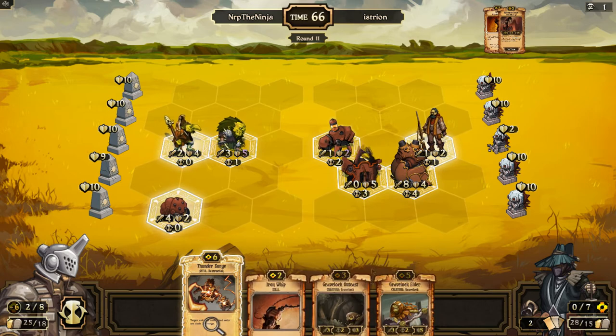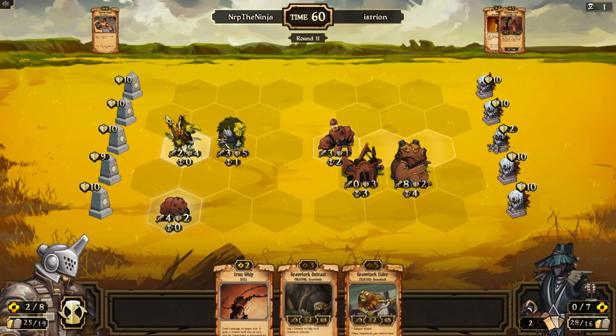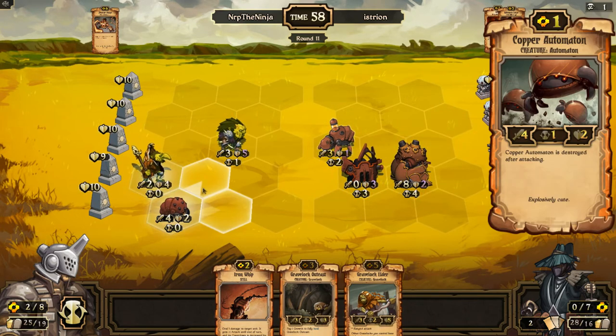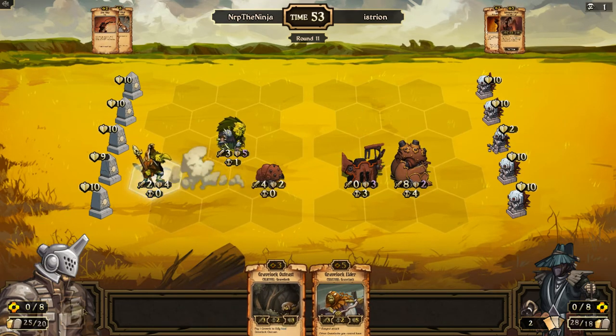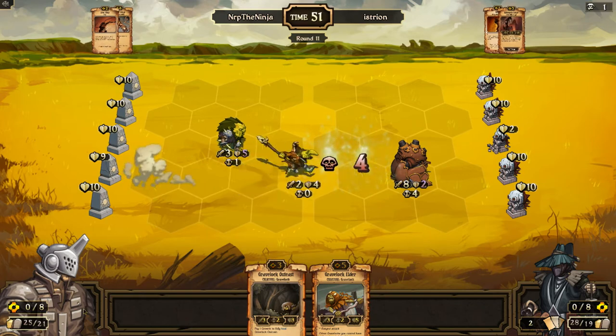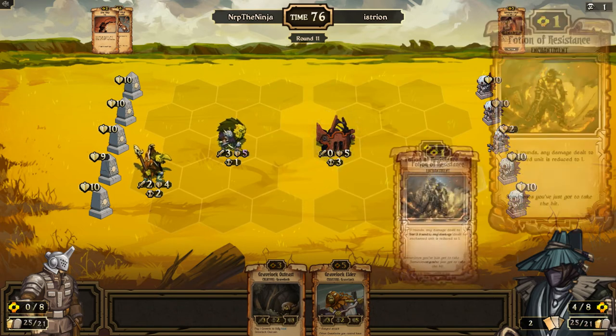Elder Outcast is very good, so I'll do the Thunder Surge - that takes them out. And you have extra attack anyway so I'll just take you out now. Kaboom! That's a board clear. Next turn I can follow up with an Elder Outcast. That was a very good Thunder Surge - he could have played around it if he just didn't clump up like that in that snake formation.